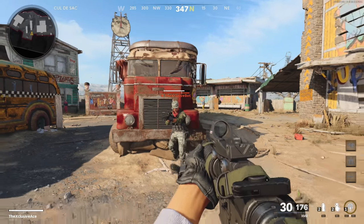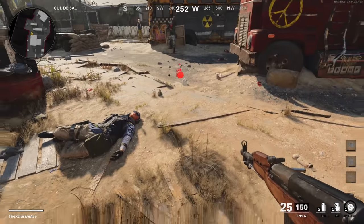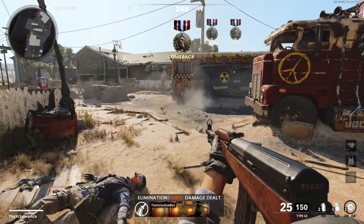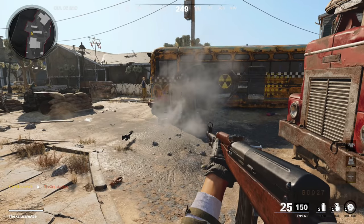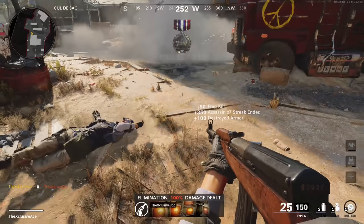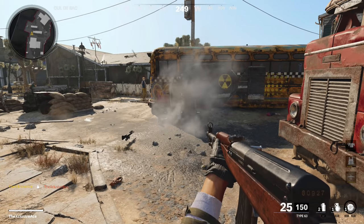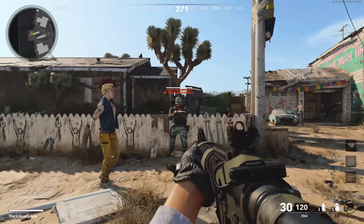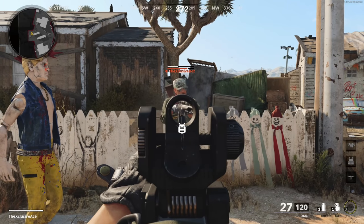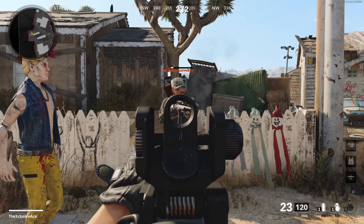Something else I noticed in testing: armor only protects you from bullet damage — it doesn't protect you from explosives. That's more situational, of course, since you can't always switch to an explosive mid-fight, but explosives are great for taking them out unless they're using Flak Jacket. I also tested barrels that boost damage against score streaks and vehicles — just to be clear, that doesn't have any impact on armor at all.